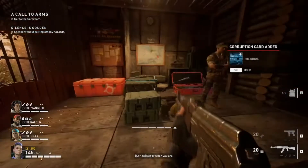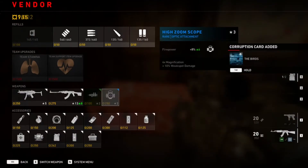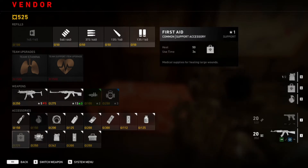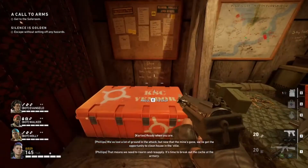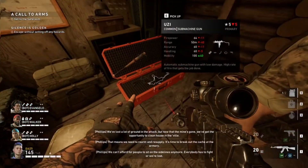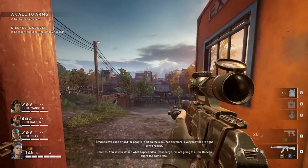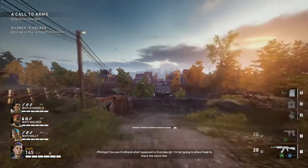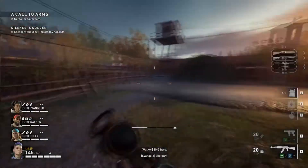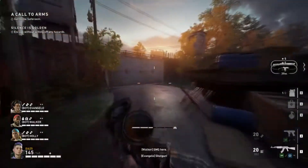Hey everybody, Black Ninja 797 here, welcome back to another video. Today is another episode of Myth Busting Mondays, and for the final myth of today's episode we're going to be asking and testing if you can turn on a setting that will disable the Boomer vomit in Left 4 Dead. If you can remove that vomit effect, it could be auto-applied and basically break the game, making the Boomer even more useless.